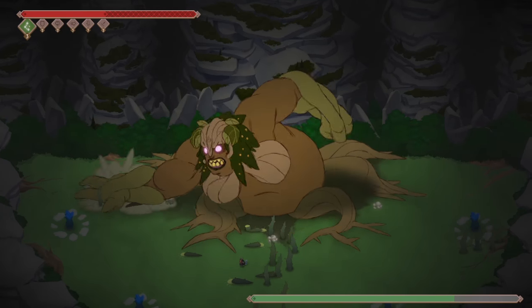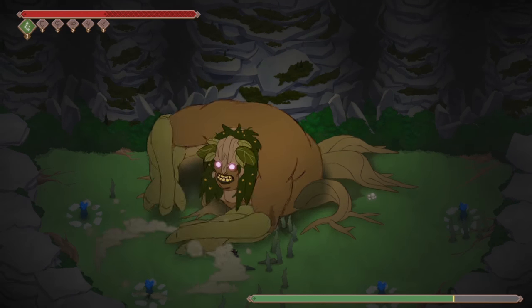Tip 1. There's an opening between her arms during her slam attack where you can avoid damage.